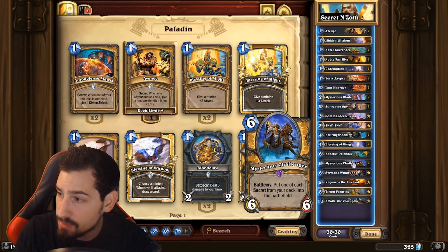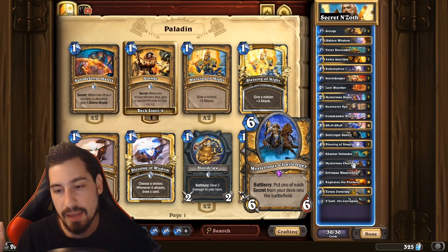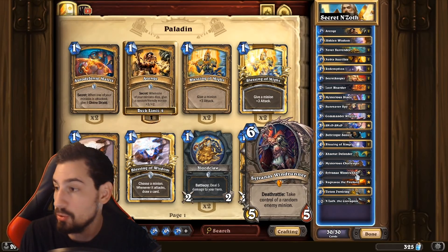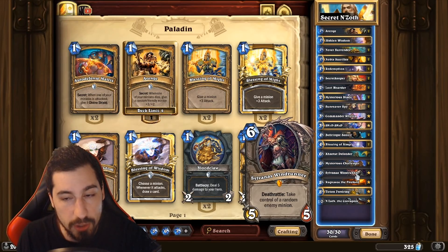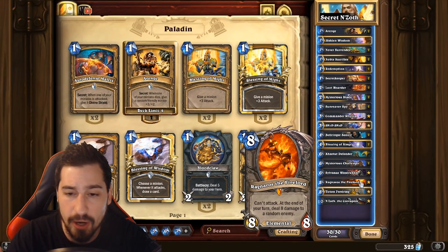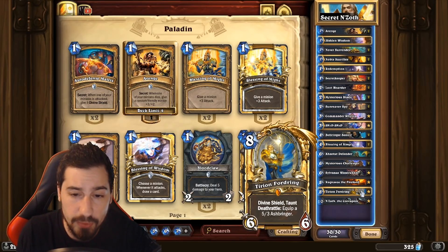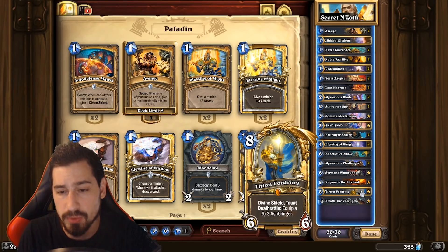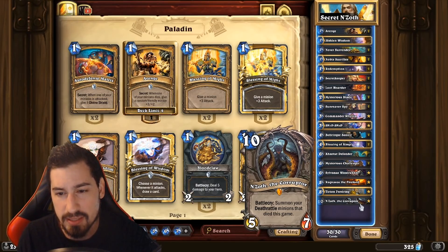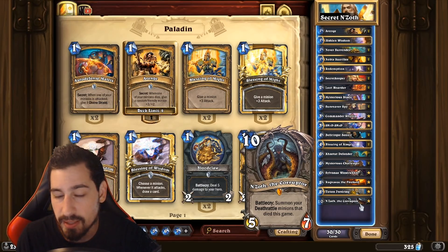Mysterious Challenger — puts one of each secret from your deck into the battlefield. This is our big power play. He summons a bunch of secrets, our opponent freaks out, they don't know what to do, and you end up having like three minions on the board, two of them buffed with extra HP, and you've thinned your deck by pulling all the secrets. It's fantastic. Alleria Windrunner — one of the new cards, she has death rattle and works with N'Zoth; using Redemption on her is also pretty good. Ragnaros — shoots giant eight-damage fireballs at our opponents. Tirion — has death rattle, gives us Ashbringer which attacks opponents in the face, good with Redemption and N'Zoth. N'Zoth — 10-mana 5/7, we play him for the battlecry: summons all death rattles that have died. Snip-Snap, Sylvanas, Defender, Tirion — all that good stuff.